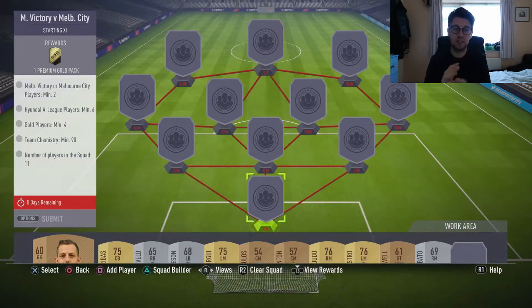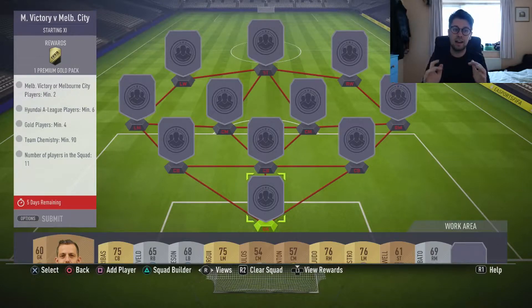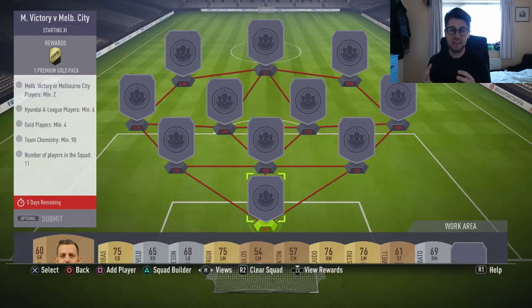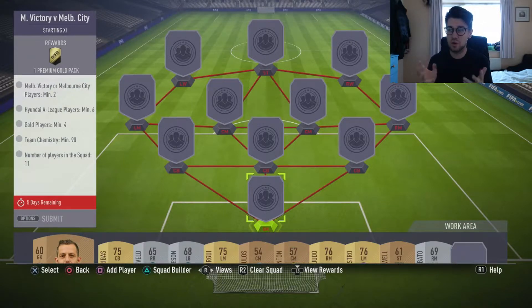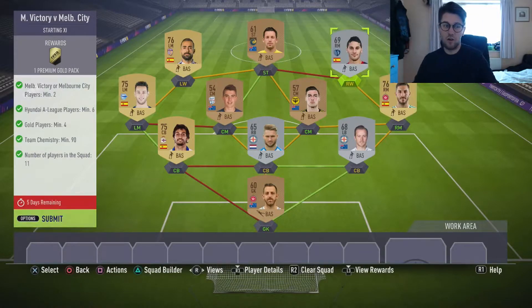Two Melbourne Victory or Melbourne City players - mix and match - Hyundai league players, minimum eight league players, minimum six, four gold players easy, 90 chemistry again, and then you need 11 players in the squad. Easy as that.